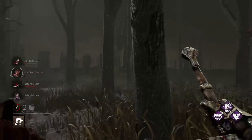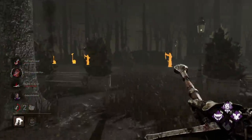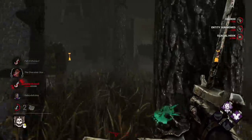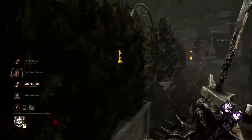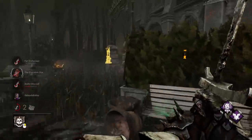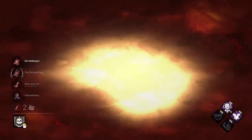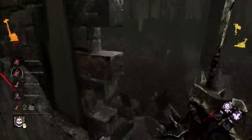We have two Dead Hards and a Sprint Burst. I don't know what Yun Jin Lee has though — that's what I'm a little concerned about. This is actually really good — seven hooks, two gens remaining. We have two survivors on hooks currently, which means they're going to have to break away. He's going for the save — this is Yun Jin Lee. I'm blind — I can't use that window, I'm going to go this way.